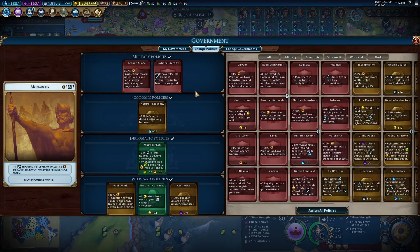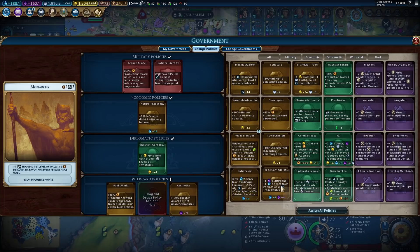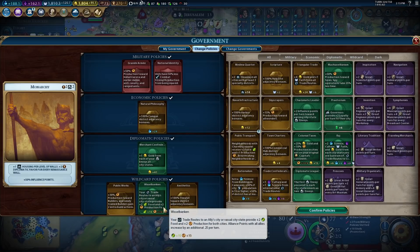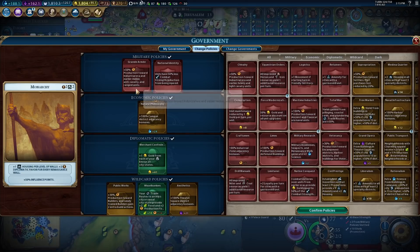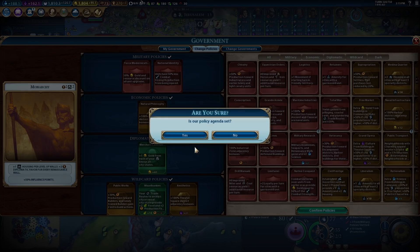We have to make a change here — I still need like billions of dollars. Trade routes to allies we have a lot of, and that is pretty good. Because I think I want to run Force Modernization. I guess I can drop National Identity for now — I don't even know if we're building anything currently, I don't think we are. So I'll run this, and we'll keep National Identity for a second.